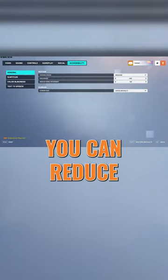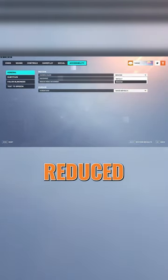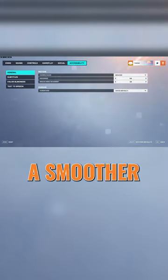Under accessibility, you can reduce the camera shake, turn off hot shake, and turn on reduced menu movement to have a smoother game experience.